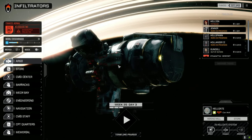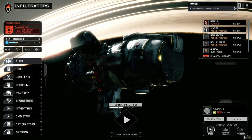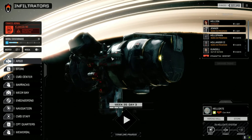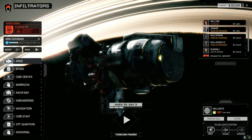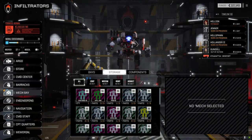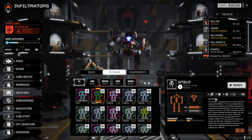Hey everybody, welcome back to another episode of Infiltration. So I sold a bunch of gear from our storehouse — wall sensors, a couple of engines, things like that — just to make the financial report. We got the Bishop back and I put it in storage for now. Let's have a look at the storage because I want to pull forward the Apollo and get that ready.